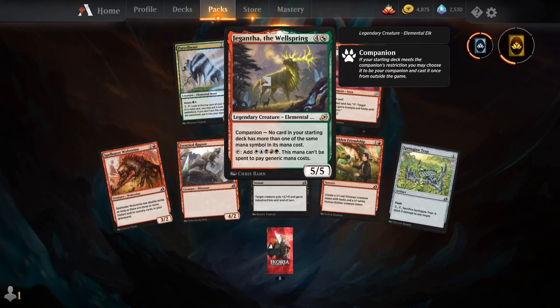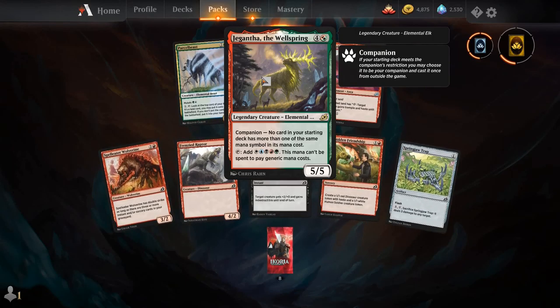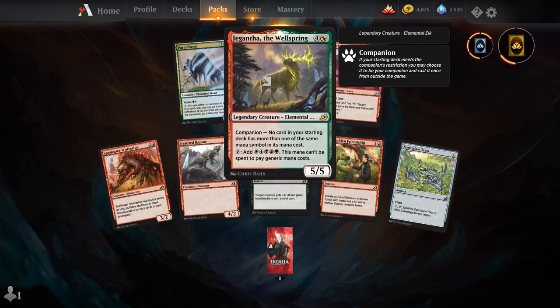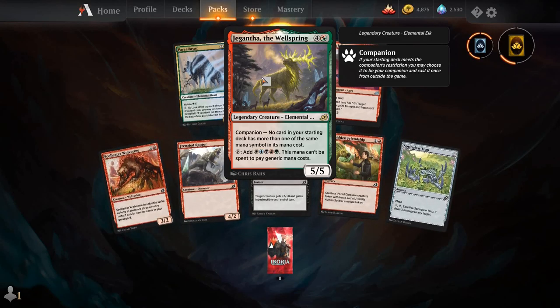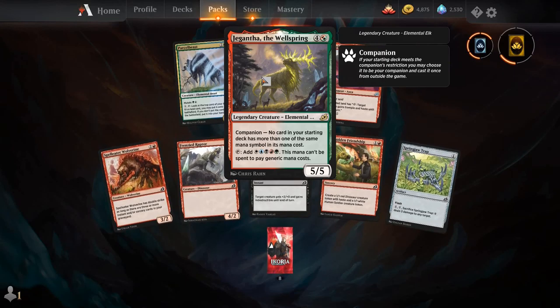For four and a Golgari Hybrid, you get a legendary creature, Elemental Elk. Its companion restriction is no card in your starting deck has more than one of the same mana symbol in its mana cost. And you can tap to add the full WUBRG — this mana can't be spent to pay generic mana costs.